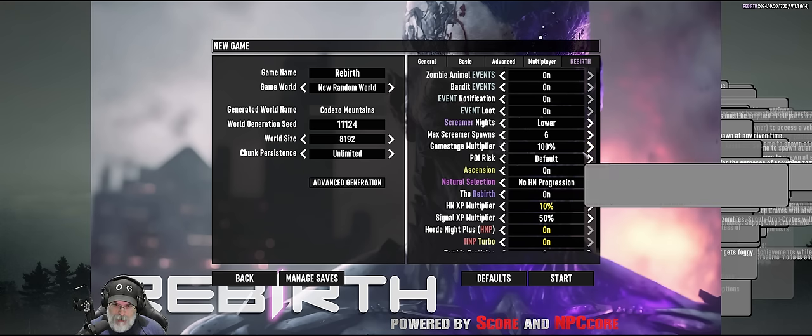Ascension makes zombies stronger as you level. I'm on the fence about this because the whole point of leveling is getting stronger and gaining the upper hand on zombies, but if they level with you, how is that balanced? I'm going to keep it on for now and see if it feels balanced. If it feels like we can't get a leg up on them, we might turn it off.